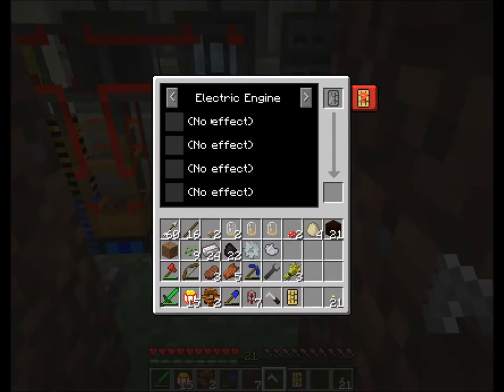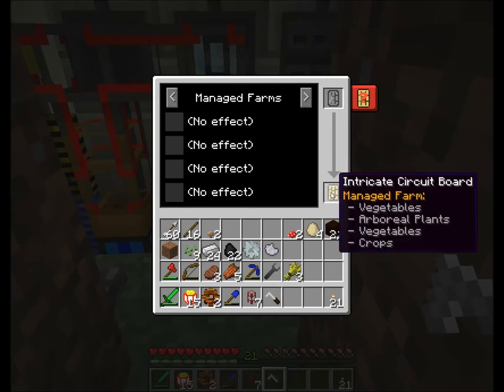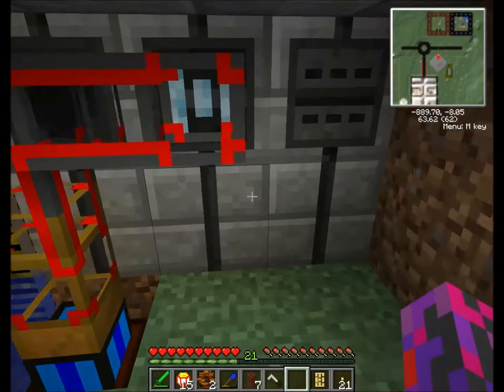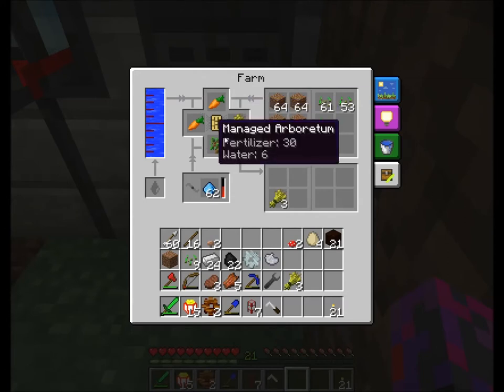Right click with your soldering iron to bring up this funny little box. In here you should be able to find managed farms, because I'm lazy. Into this one I am putting an iron there and an iron there so I can have carrots and potatoes. That gives me some trees — Arboretum. And that one should give me some wheat. So now we right click the farm and pop that in. That's even in the order I wanted.